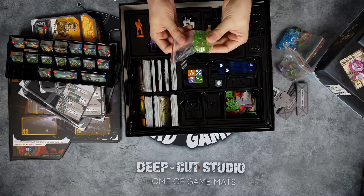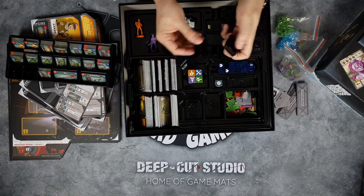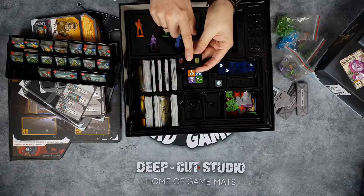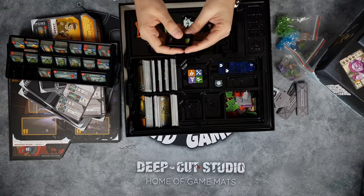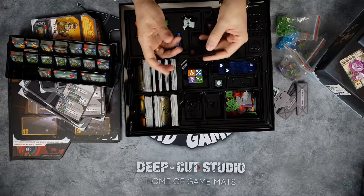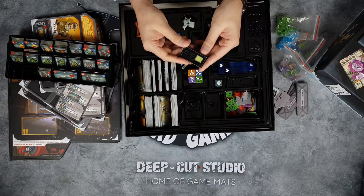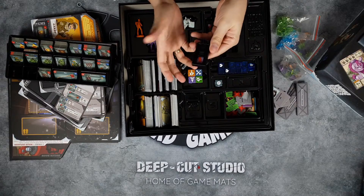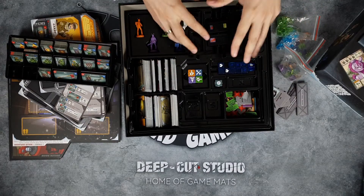Then we have some more green cubes for stamina and actions, and we have these clickers — which are awesome. These clickers are always kept in the neutral position. There's a pink/red side and a green side. When you are bunking beds with another player during the night, if you are infected you can choose whether or not to infect the other player. If you are not infected you always have to flip it to the green side and show the other player you're clean. If the other player shows you the red side, you are now infected too — and you can try to infect others or not. Super fun stuff.